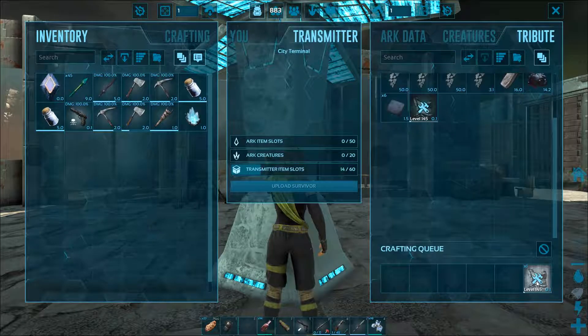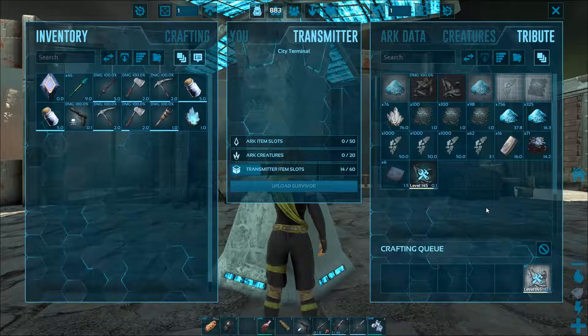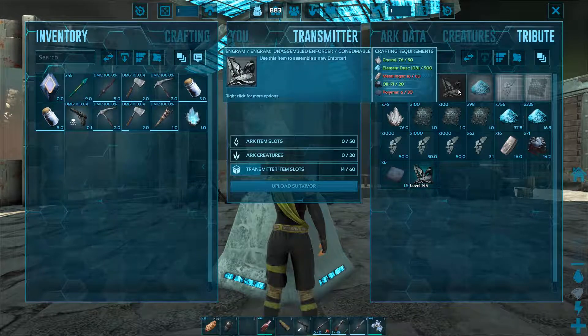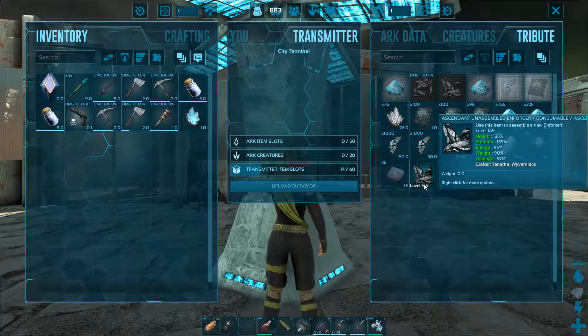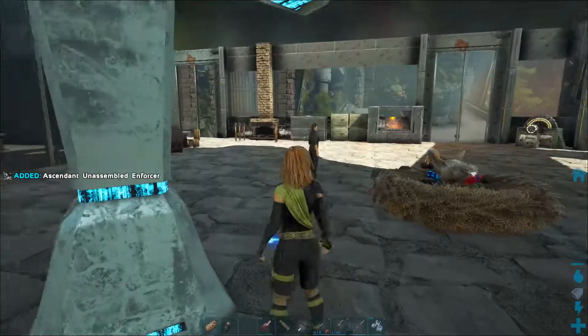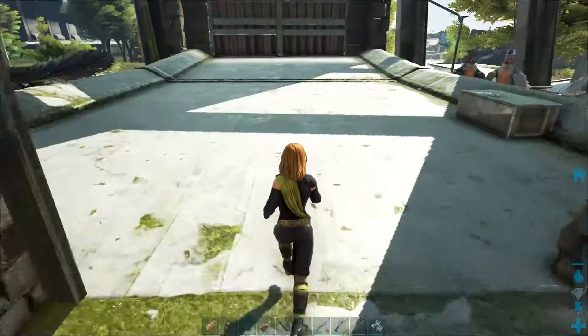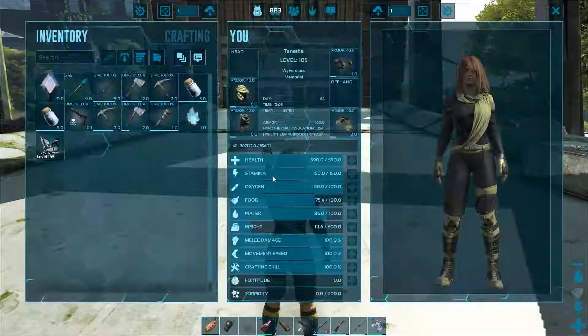All the materials required are already there so we will start by pressing E. The blueprint is consumed in the process so it can't be crafted again. Once finished you can deploy it with E, which can be considered taming it.